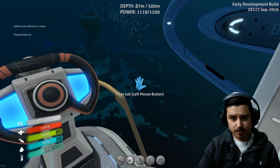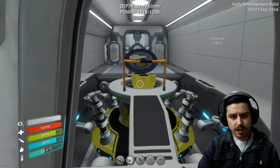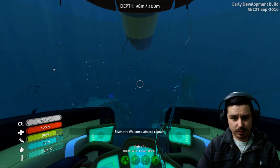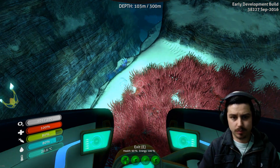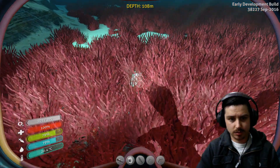We've officially made it to the blood kelp zone. We're going to jump in our Sea Moth and have a bit of a look around and see if we can find what we're looking for. Honestly, I don't really know what we're looking for other than some form of uranium deposit which is supposed to be on the sea floor around here. So let's jump out and crack some of these stones.